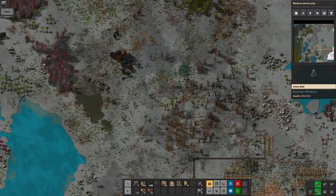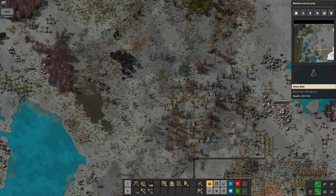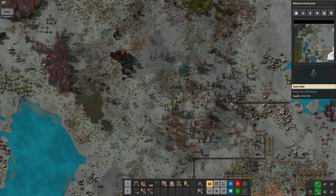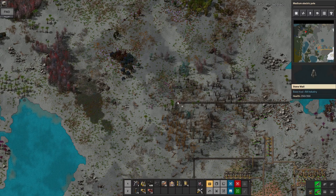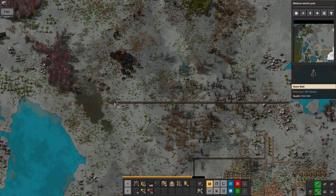Now I think it's time to have a bit more of a think about defences, because biters just keep coming in and eating the belts. It's not the end of the world — there are worse things they could attack — but it's still a bit of an annoyance. So I'm going to put in a wall.